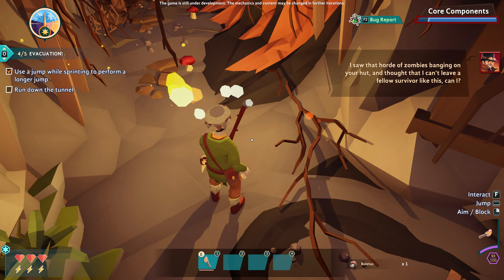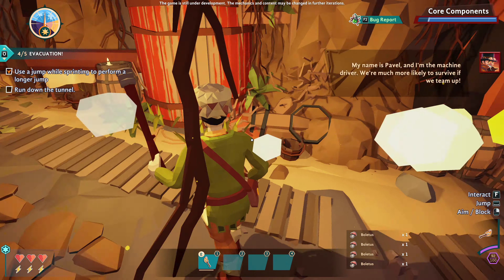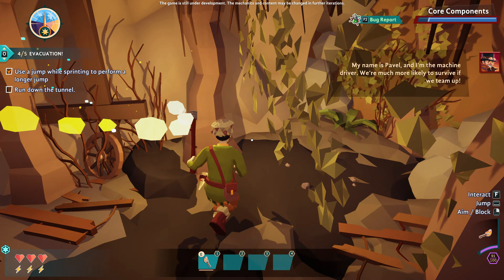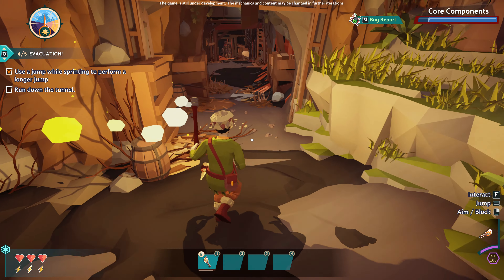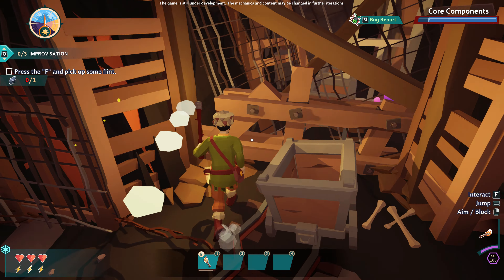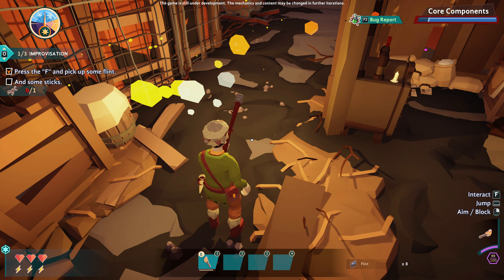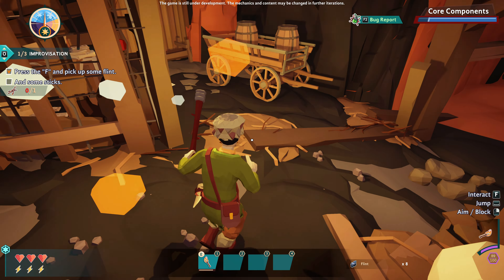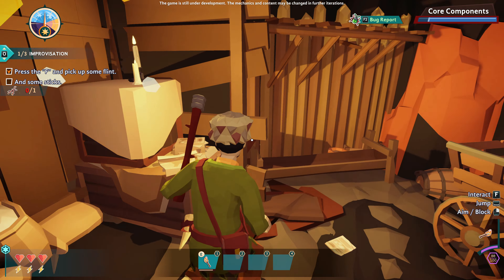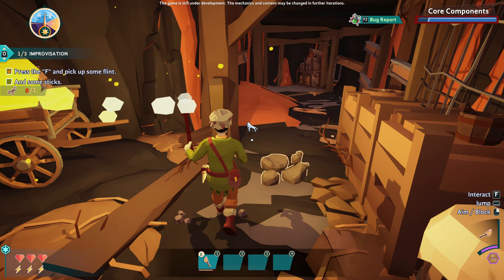There's a horde of zombies banging on the hut, and I can't leave a fellow survivor like this. The NPC says: 'By the way, my name's Pavel. I'm the machine driver. We're much more likely to survive if we team up.' Alright, Pavel. No probs - I can see you're a chatty kind of fella. We've got some stone to pick up. We've got anything else to pick up in here? I'd just block off that entry to the tunnel and live in here.